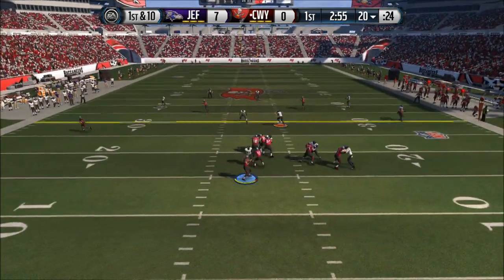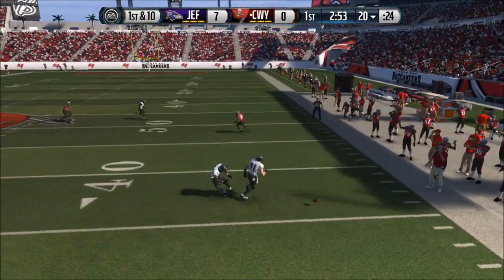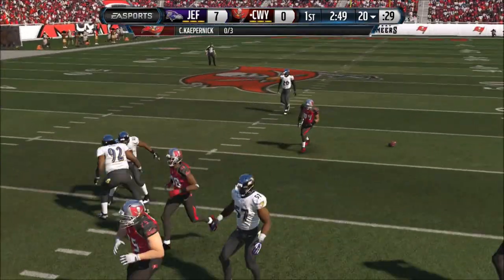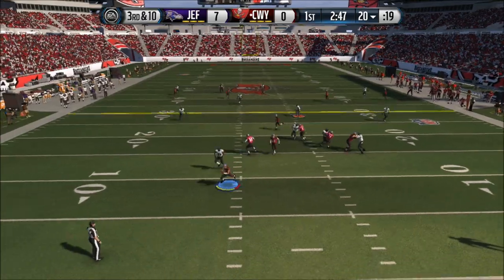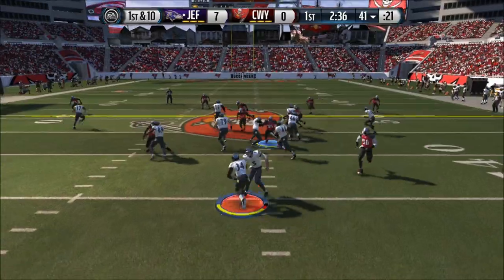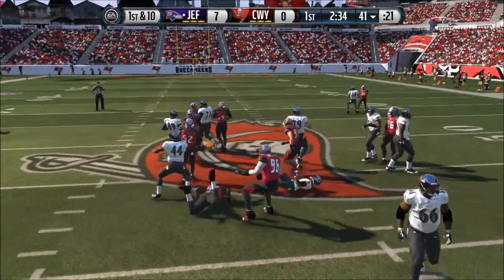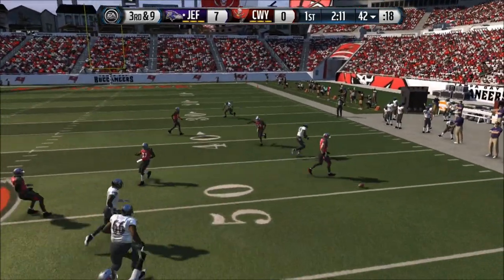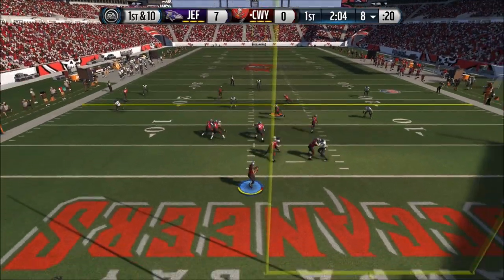My team has been playing pretty good — they haven't lost a game. I'm getting players that fit my scheme, and I really like fast players. I really don't like slow players. My DTs have 72 speed and 84 acceleration, and I think they have 85 overall as well. I'm trying to find players that fit my scheme — this is pretty much the perfect team right now.